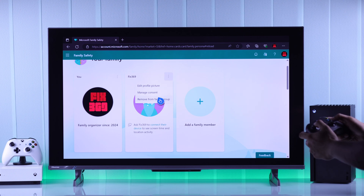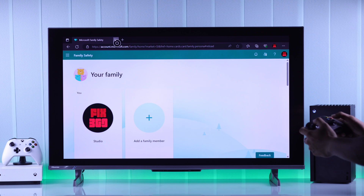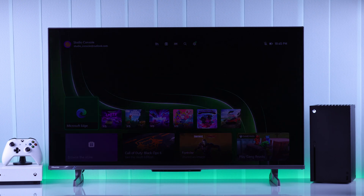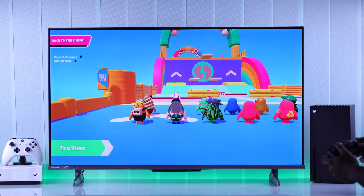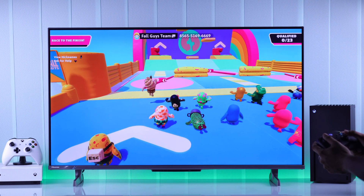I'm sure those of you who are facing this issue are in a family group. After leaving the group, just restart your console. Then try opening all the games that you were unable to play, and you'll be surprised to see that all the errors have gone away and you'll be able to log right into your game.